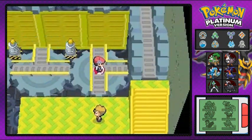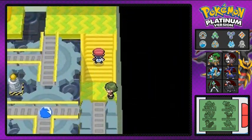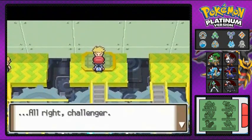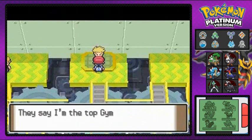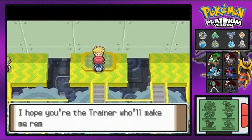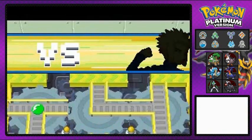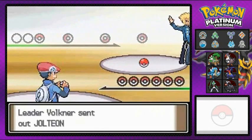Go like this and put it to its original positioning right there. Look at that — you'll actually get to Volkner! The challenger says it's not often a trainer challenges him — he is bored. Let's do this! Our next gym battle is against Volkner the electric type gym leader, who is literally bored.